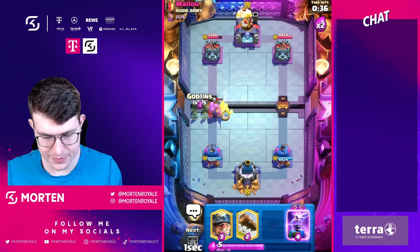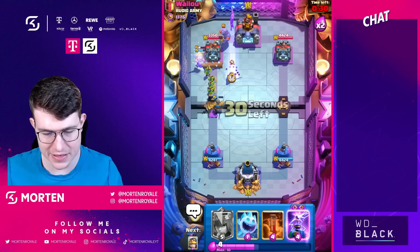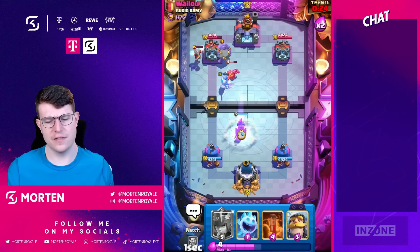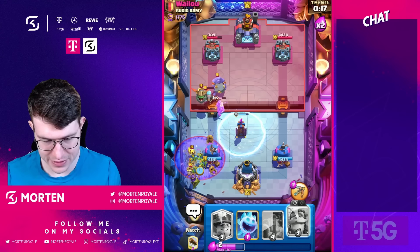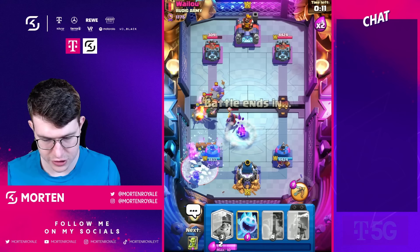Going for my knight and pushing the same lane, which isn't always the best against any graveyard deck, but we already have so much damage so we kind of have to keep it up. Going for my tesla — I don't want to give him value with his freeze. Going arch queen, not using poison because I feel like I can defend without it. Knight there, log doing a good job.